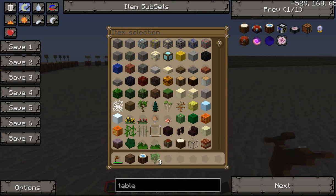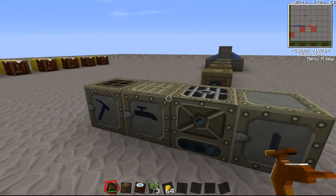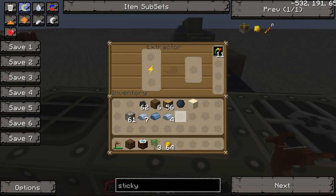Once you have your extractor set up — and I've got all the recipes for the extractor shown — you take a piece of sticky resin, put it in there, and as you can see it makes three pieces of rubber for every one piece of sticky resin. Let me do that again so you can see: one piece of resin gives three pieces of rubber. So that is a much more efficient way of doing it.